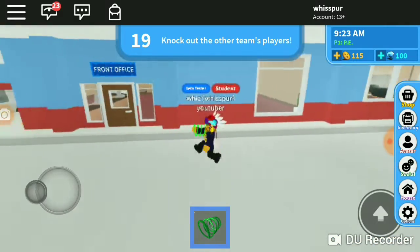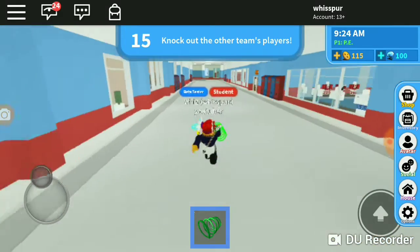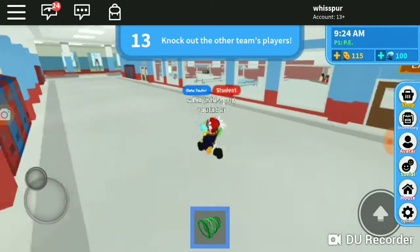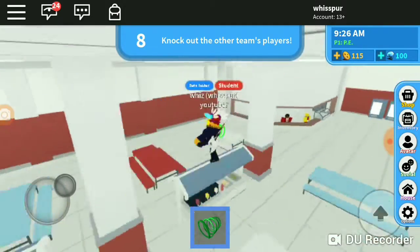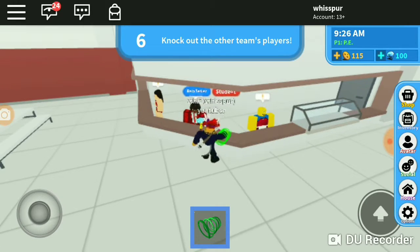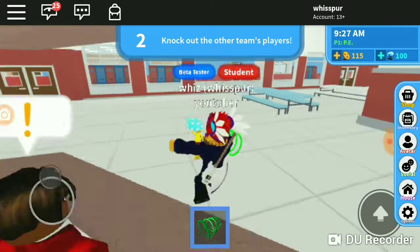They have a principal's office, a front office, and pretty big hallways. Their cafeteria is a bit smaller, but you can talk to the staff and buy whatever food you want.